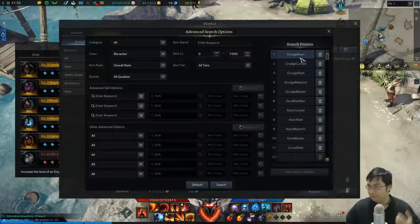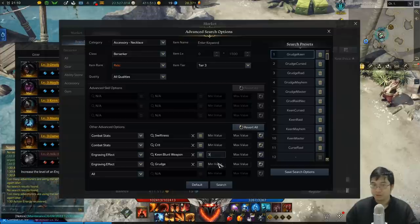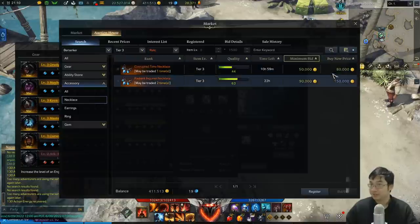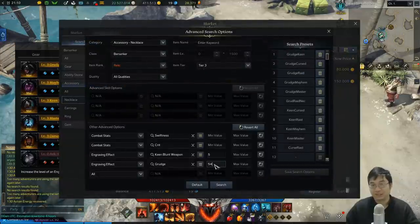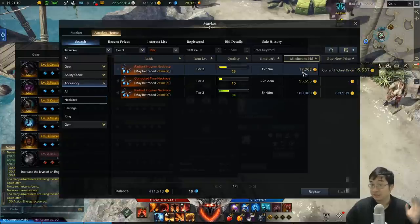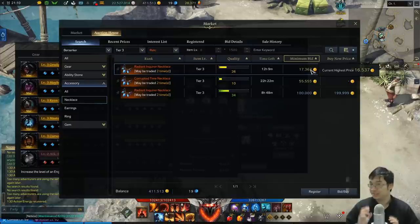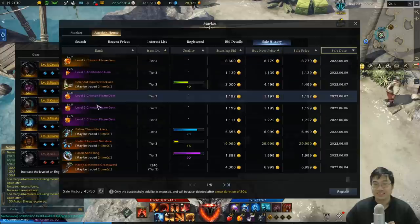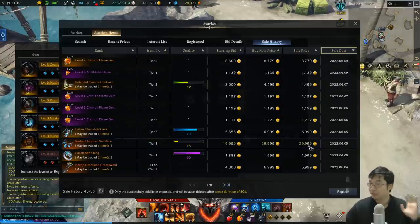Talking about filters: go to necklace, relic, tier 3, search for your preset engravings. You can search for a 3/5 combination and then change it to 5/3 because sometimes it may be a cheaper alternative. For example, the 3/5 combo was about 80,000 to 90,000 gold, but the 5/3 was only 17,000 gold. If you bid into the 5/3 instead of buying out the 3/5, you get a much bigger discount. I actually bid into one item for about 15,000 gold and sold it for 30,000 gold.